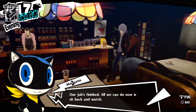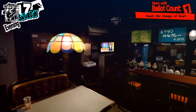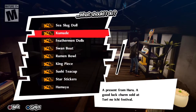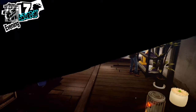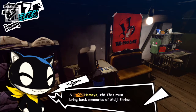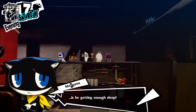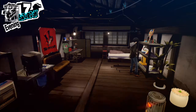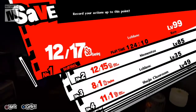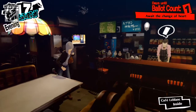Tomorrow's the day. Our job's finished — all we can do now is sit back and watch. Let's put some stuff up in the room. I got a Hamaya, which is an arrow — that little thing right next to the sign — and we also got a Black Frost Doll. Let's do our obligatory save, read a book, and watch the cutscenes. My main goal is to get to Mementos and unlock that new block down there for Shido.